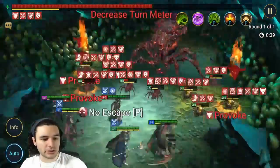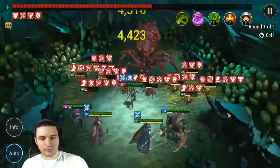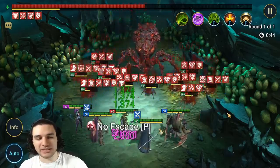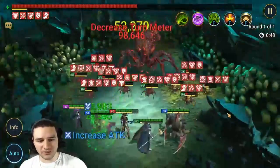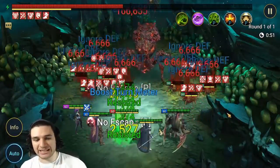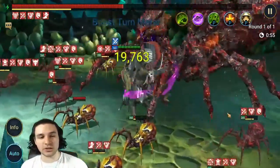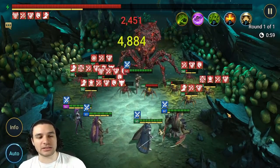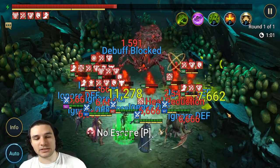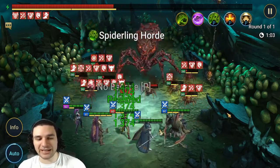Another thing that helps is someone like Stagnite also placing debuffs on the target. A bonus to this is the fact that Contra does not need lifesteal gear for this to work.